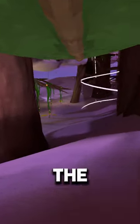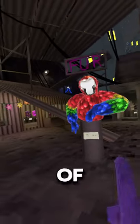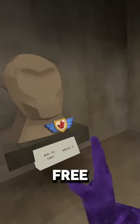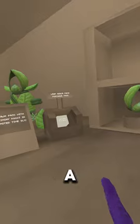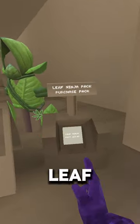This is way better than the last cloud map. We also got new cosmetics — look at this, we got a parrot instead of a tiger now. We also got all these cosmetics right here, including a free badge, and we also got a new DLC pack for $30 — it's the leaf ninja pack.